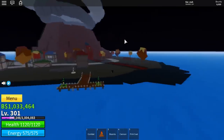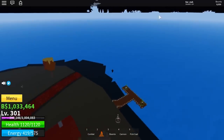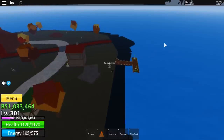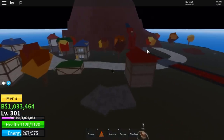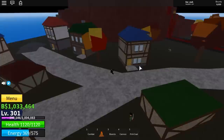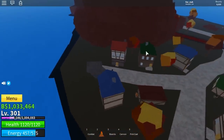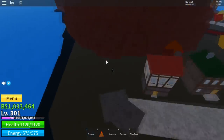You can see the new island from miles away because it's a volcano with clouds on it. Just find your way to the volcano. Once you're here you can set your spawn. Watch out for the moon soldier enemies — some of them have blue, so be careful if you want to farm them with logia. Anyways, come over here to the left of the island.